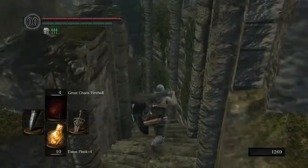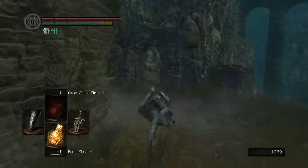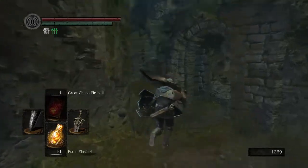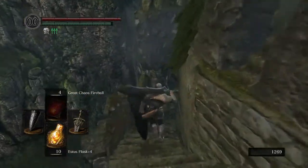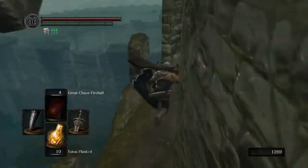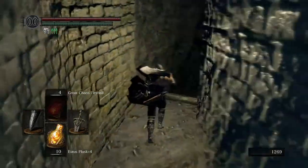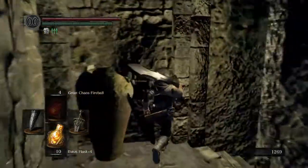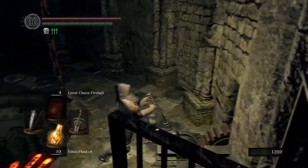I'm curious how the shield bash specifically works — like, do I block while shield bashing? Anyway, let's get back to New Londo Ruins. That's where I was before. Last episode I died, and I died again in the catacombs trying to farm for humanity, so I lost whatever souls and humanity I had back there. I don't think it was a lot.